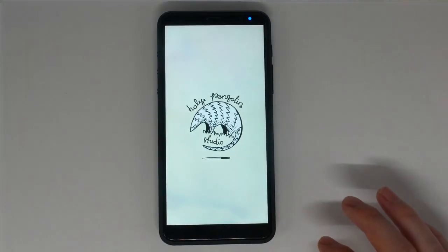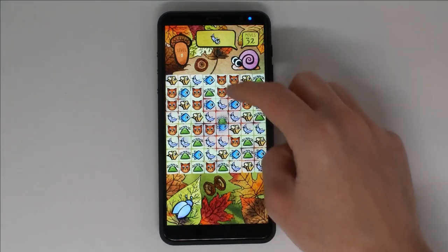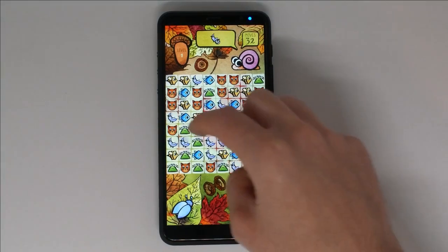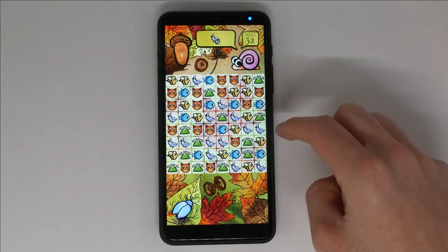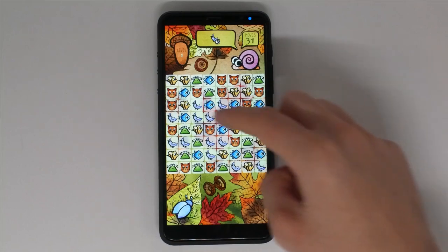The game starts you off simple: remove 16 bird icons from the screen. To do so, you can flip the position of any icon with the icon above, below, or to the left or right. If a grouping of three or more icons lines up, they will be removed and additional icons will fall from the top.